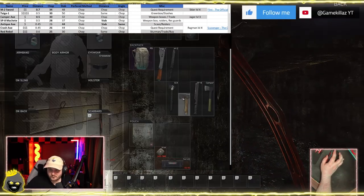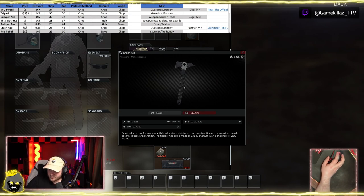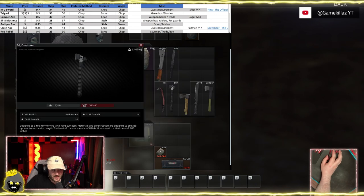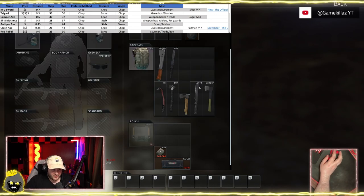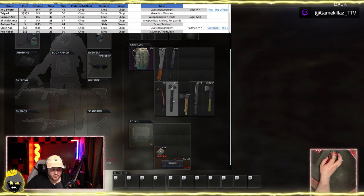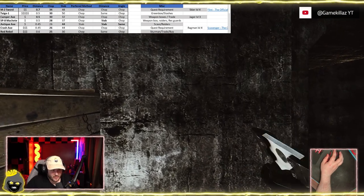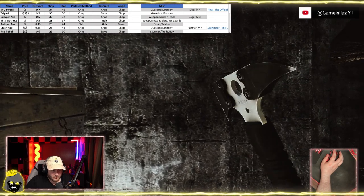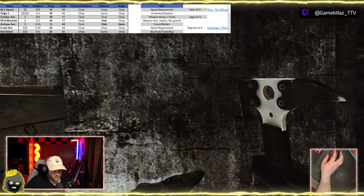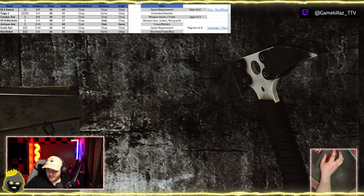Next is the Crash Axe. It's moderately expensive and requires Ragman level 4, so it's more of an end-game item. You also have to complete the Scavenger quest to unlock it. This one has the least distance — 0.45 meters — tying with the Antique Axe. On the stab, it goes basically straight ahead and you're missing at range. The chop goes top-right to bottom, and moving closer you can land hits with the chop.